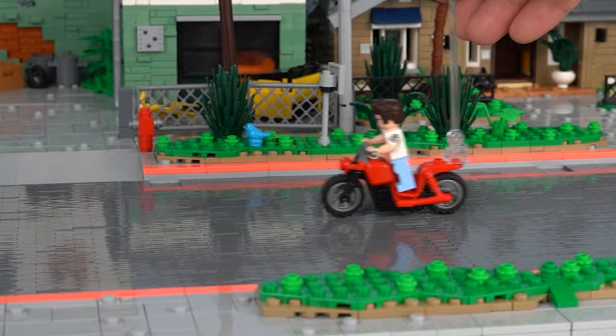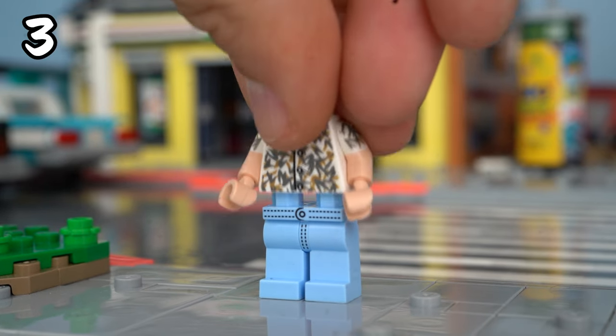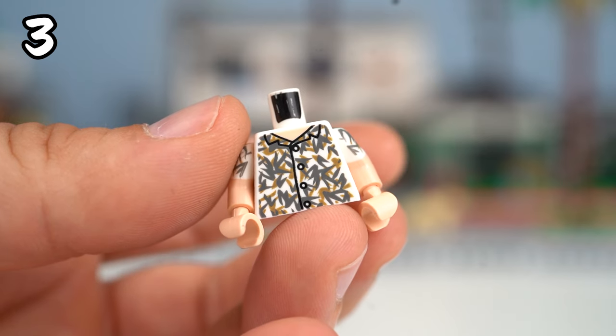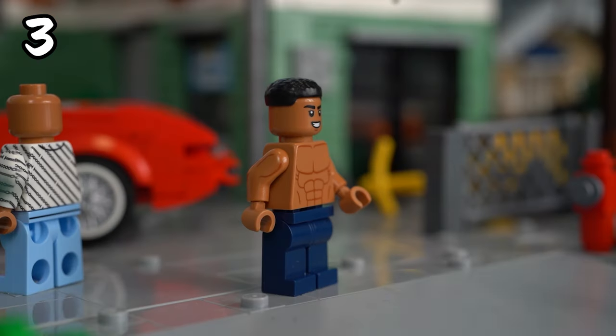Next up is Vice City. Let's take a trip down memory lane and build Tommy. I used custom bright blue pants and a white shirt with patterns to capture his look. Unfortunately I couldn't find the blue shirt with floral patterns but I think this one works great. And that hair — oh what a look. Add the baseball bat and Tommy's ready to roll.